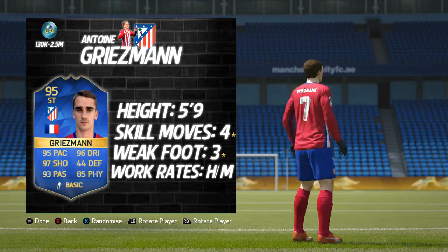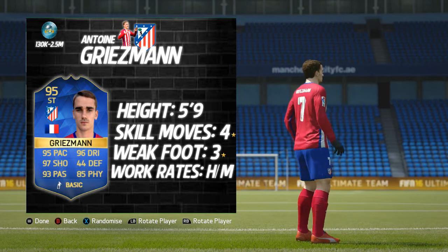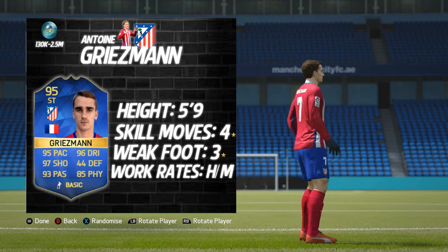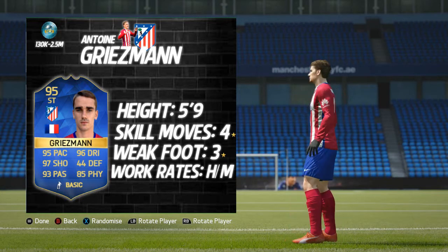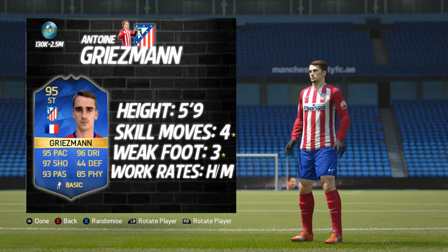Antoine Griezmann stands at 5'9", he's got 4-star skill moves and a 3-star weak foot, but with high/medium work rates. His price spans are between 130k and 2.5 million, and as I record this, he's currently going for around 600-odd k. But obviously prices are fluctuating quite a lot depending on what packs are out and at what time you are searching.